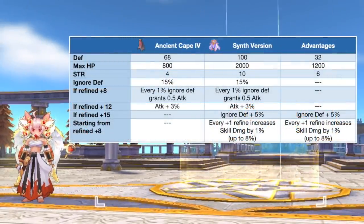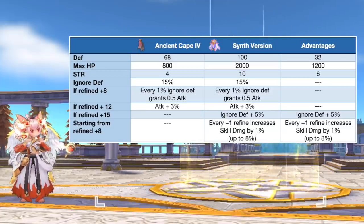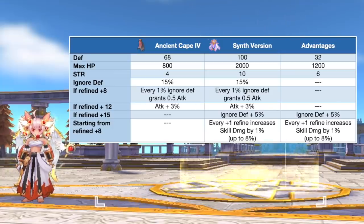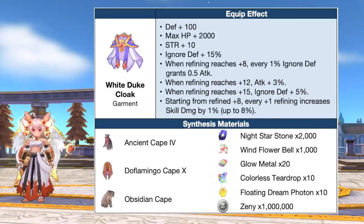Up next, we have the synthesis of Ancient Cape. In comparison to a tier 4 Ancient Cape, the synth version will grant additional 32 DEF, 1200 max HP, and 6 strength. Refining it to plus 8 or higher is ideal since it will increase skill damage by 1% for every refining plus 1. At plus 15 refinement, it will grant a total of 20% ignore DEF, 2% physical attack, and 8% skill damage. This will be the best garment in PvE for physical job classes that do not use auto attacks, since skill damage is a final damage modifier. Here are the needed materials for synthesizing Ancient Cape.